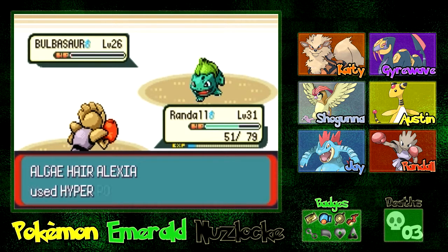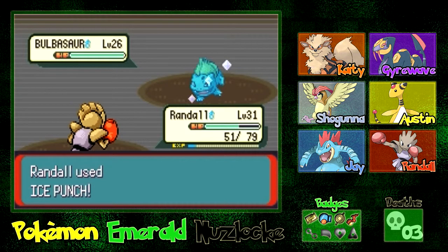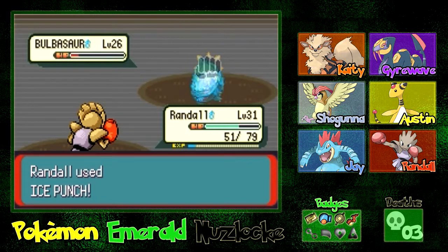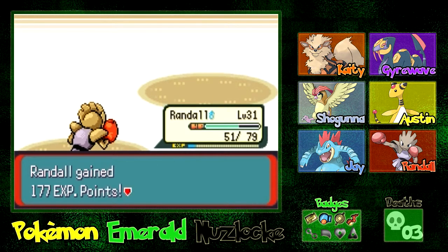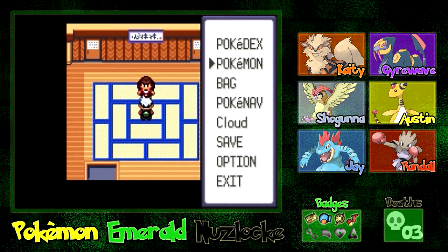She's going to heal now — it goes all the way back up. If we can get a crit here we can take — oh! There we go! Randall always pulls through. I'm going to take out this Bulbasaur, and we'll be able to move on to the next room. I'm going to use a potion on Randall just to get his HP back up to near full.